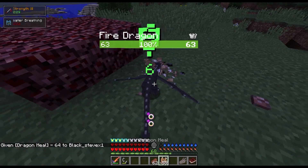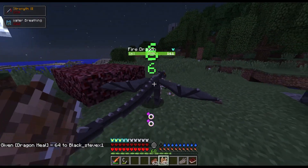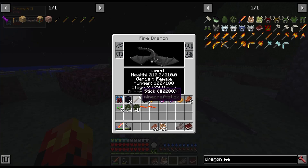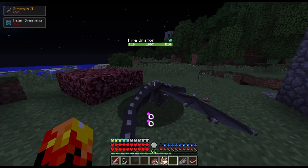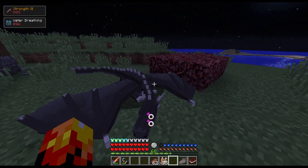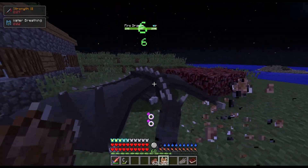Grab him a stack of this meat, shift him off your shoulder, then right-click him and he will start growing right in front of your eyes — the same thing goes for ice dragons. As you can see he is stage two. What you want to focus on is his stage and his hunger, because he can still get hungry even after he's fully grown. You can also put armor on him. Once he's stage three you will be able to fly him.